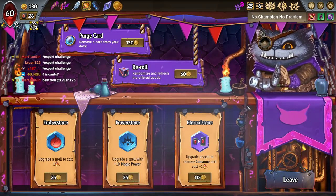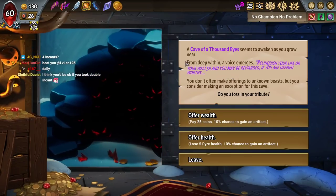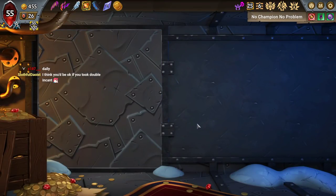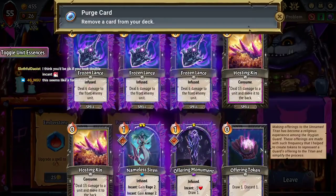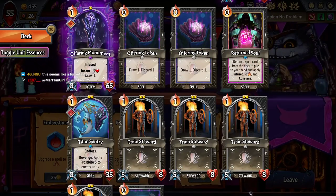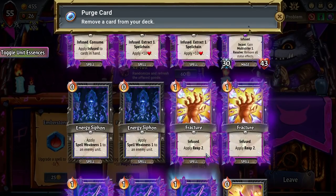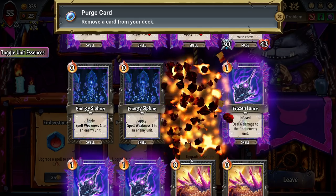Expert challenge? Did I not say expert challenge? Let me peep the event here — is that daily? Sure, you got me. 5 health for 25 gold — that's a good trade. Seems like a fun infinite. It is definitely less painful than some of the infinites I've played in days gone by. If the hypothesis is correct about not having to count Offering Token, then we're there. In the next combat, we are there. Fracture is dead. Long live Fracture.